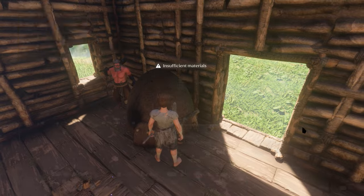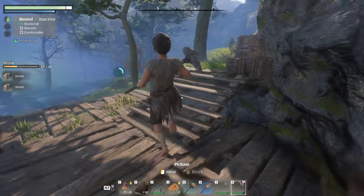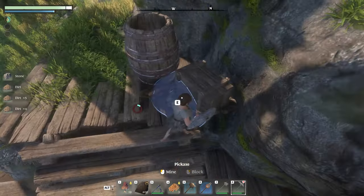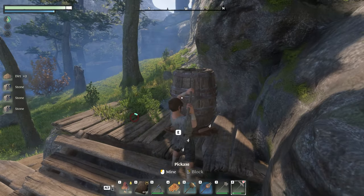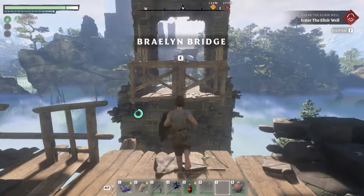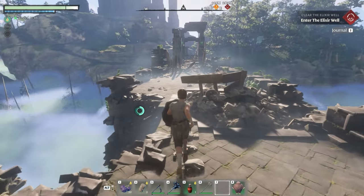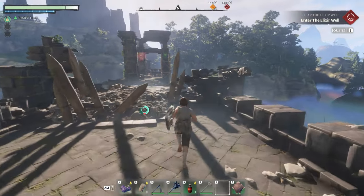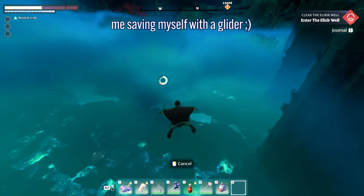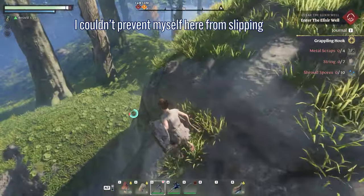You will find that you need some specialized equipment to get resources in order to craft more advanced tools or weapons. For example, after you rescue the blacksmith, you need charcoal to construct the forge. To make charcoal, you need dirt and wood. While you can find wood nearly everywhere, you can only acquire dirt by crafting a pickaxe and using it. Having grappling hooks early on means you are able to explore areas that would otherwise be inaccessible. You can also cross the Braylon Bridge using your grappling hooks instead of passing through the shroud every single time. The glider is also a means to travel faster and skip over spots of the shroud, and it serves as a failsafe to prevent you from accidentally jumping to your death.